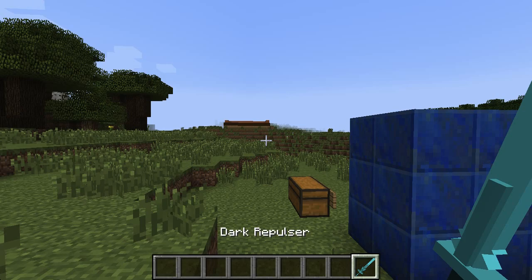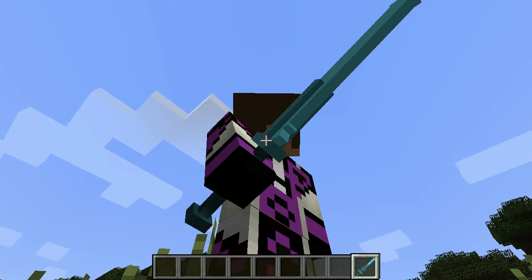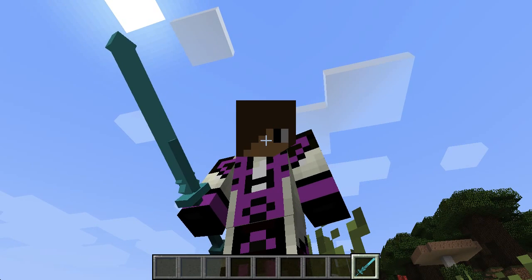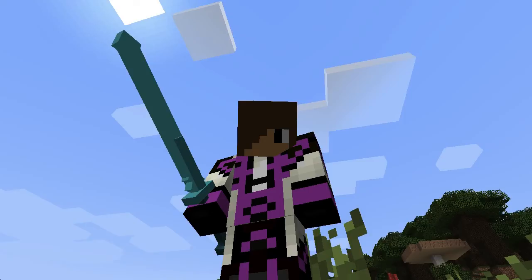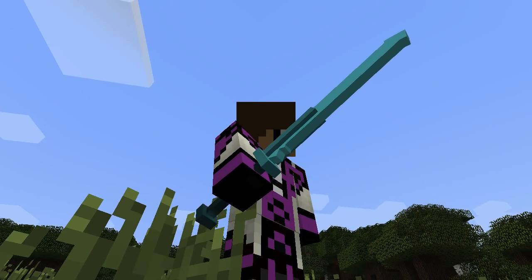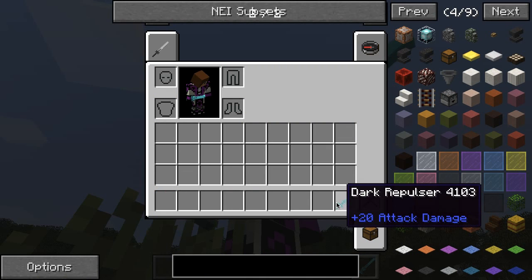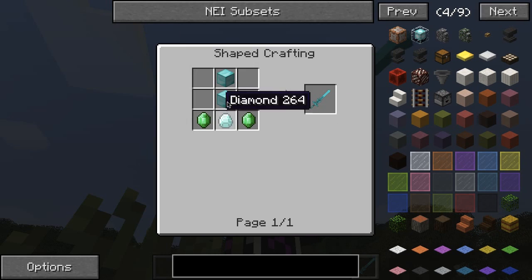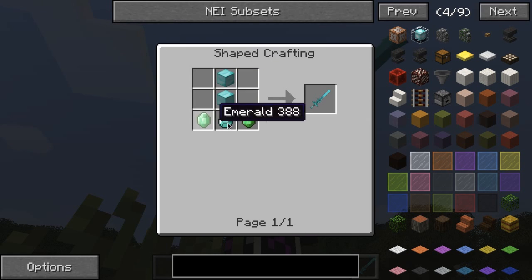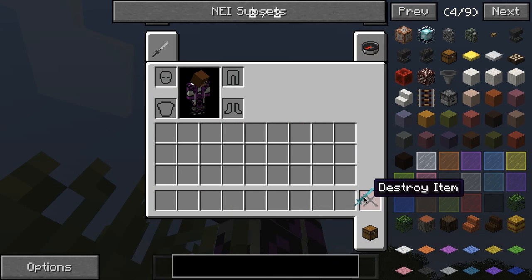So now this is the really cool OP one, which is the Dark Repulsor. And look at this — these are really well animated. It's got like a little point at the top, and it's kind of got a nice hole, and it's got really dark colors. And it's really, really OP — 20 plus attack damage. And you can make this — it's really expensive: two diamond blocks, two emeralds on the side, and one diamond towards the bottom center. That's how you make the OP one.